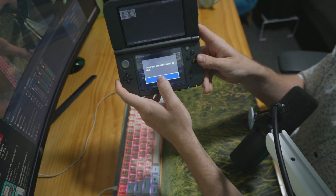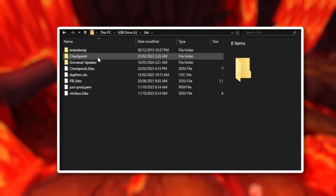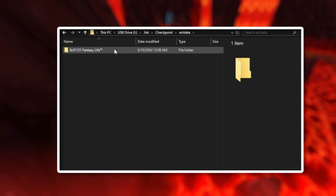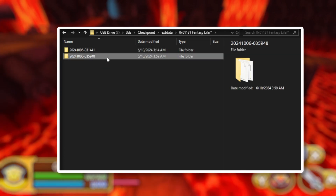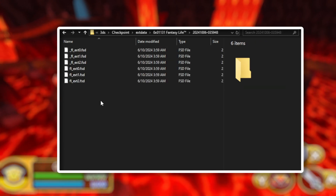It has successfully backed up your save data. Now that you have a backup, get your SD card from the back of the 3DS and insert it into an SD card reader. In your SD card, go to 3DS, then Checkpoint, Extra Save Data, the Fantasy Life save folder, and the backup file we made before.